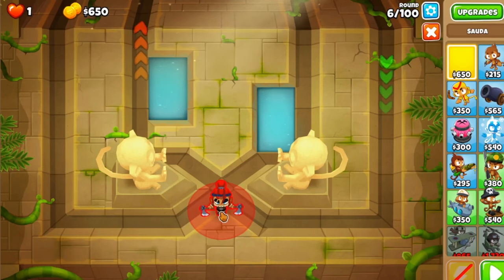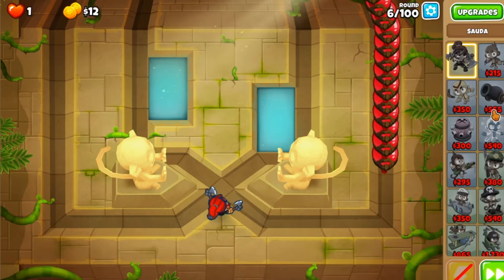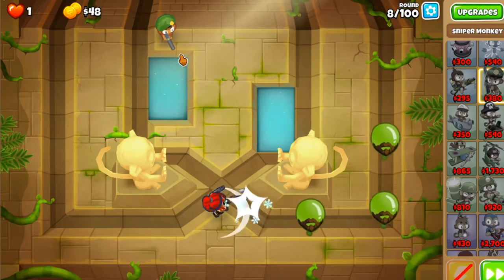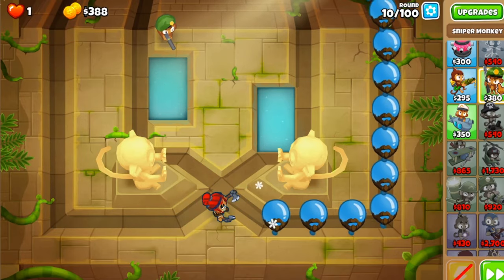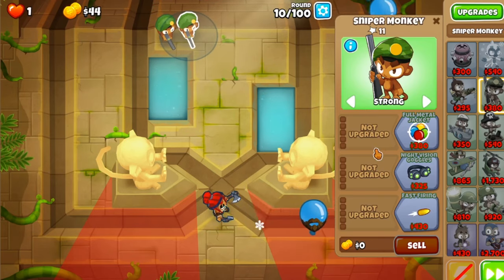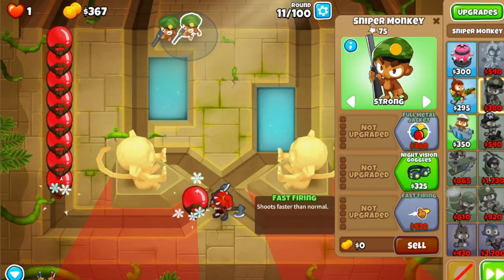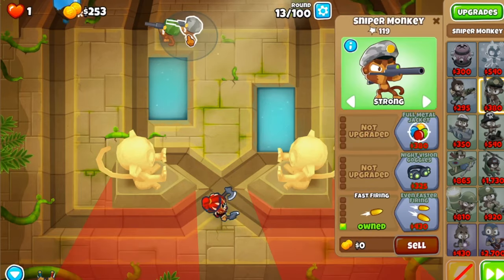Today we've got Shoots Chimps, and we're going to start with a Soda. After we get Soda, we're going to want to go for a Sniper Monkey, then a second Sniper Monkey. After that, get a strong Sniper Monkey — set to Strong — and get a 1-0-1, so Full Metal Jacket and Faster Firing.